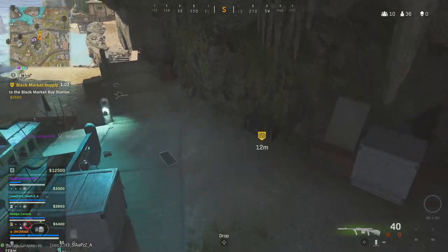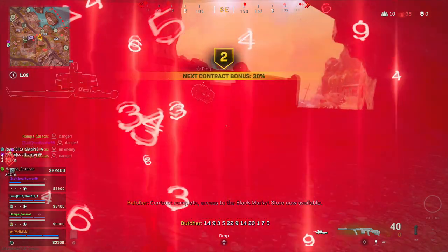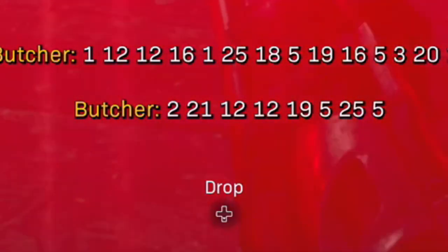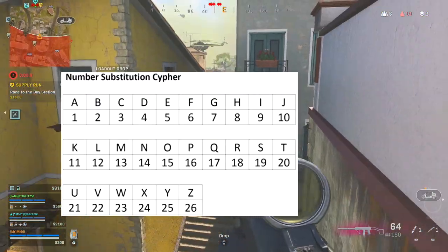The very first one is going to be the bullseye room. If you do the black market contract and finish it, you're going to be able to buy these special stun grenades. If you stun yourself, they kind of give you a hint on these mini Easter eggs — a bunch of numbers come up on your screen. For example, this one goes 2, 21, 12, 12, 19, 5, 25, 5. If we apply an alphabet-to-number system, it actually spells out 'bullseye'.